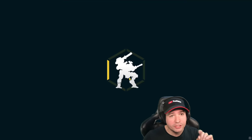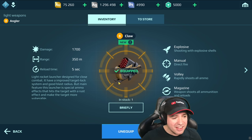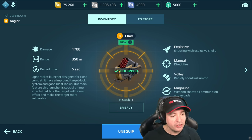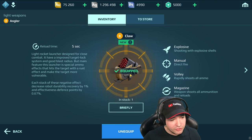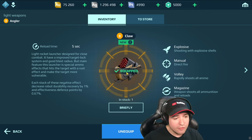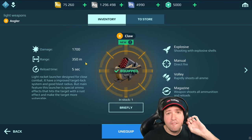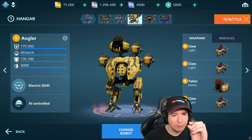Three rocket launchers with the following description: light rocket launcher designed for close combat. It has an improved target lock-on system and good blast radius. But the main feature of this rocket launcher is special ammo effects that hit the target with a rust effect, making the target more vulnerable. Each stack of these negative effects decreases robot durability recovered by 1% and effective defense points by 0.67%.